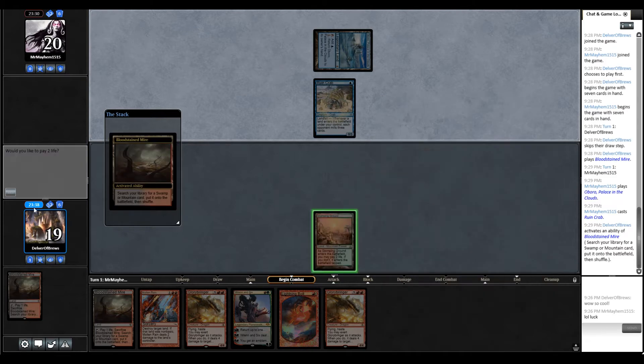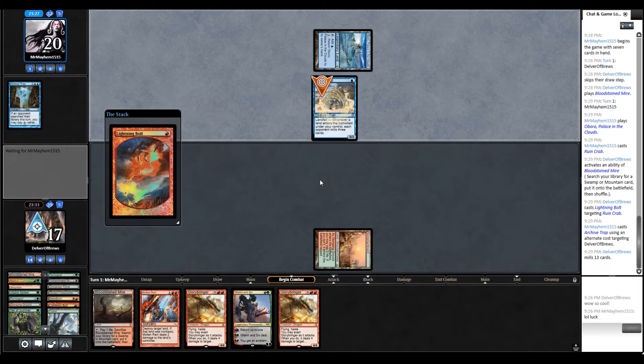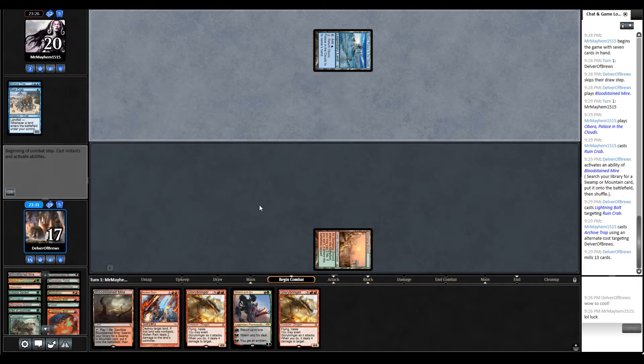Let's just get rid of this stupid crab immediately. Another Archival Trap — fantastic. Took a lot of skill there.